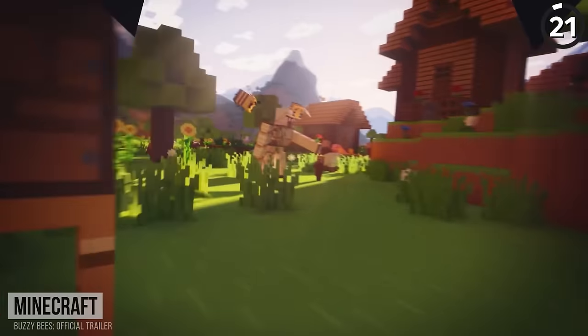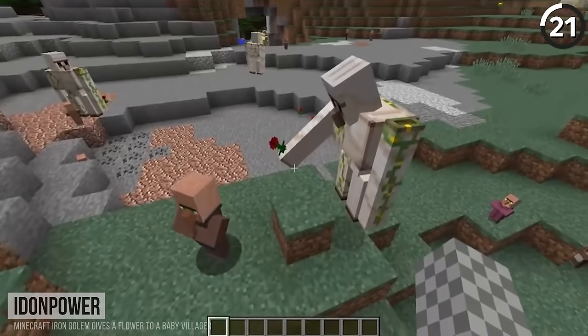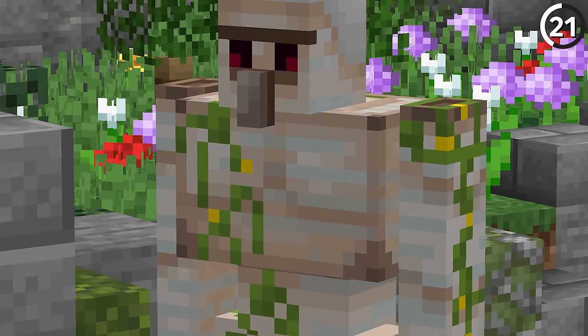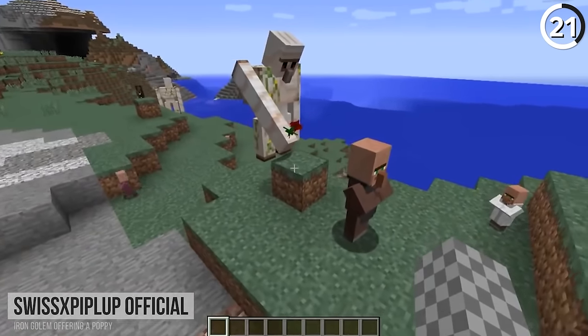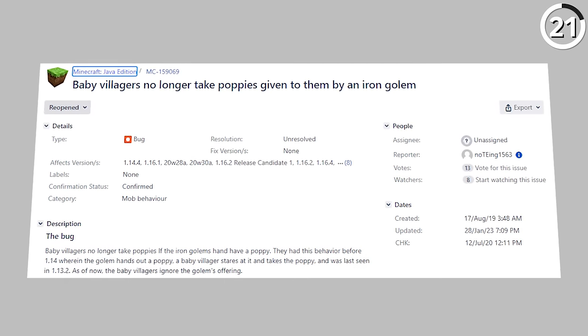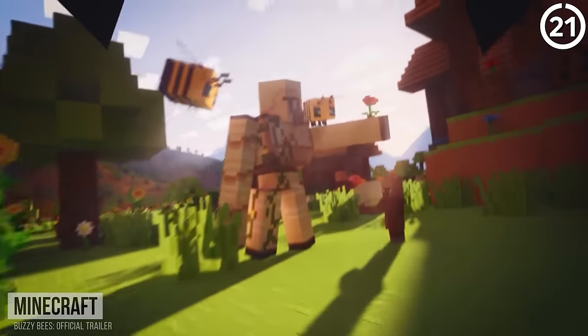In the trailer for 1.15, you can see an iron golem holding out a poppy to a villager, which will still happen — but the only thing is that the villagers never seem to care about it anymore. With all the buggy changes added in 1.14, one of those is that villagers will never take the poppy when it's given to them. Apparently Mojang didn't get the memo that they broke this in the last update, since even after it stopped working in 1.14, it made it into the trailer for 1.15.